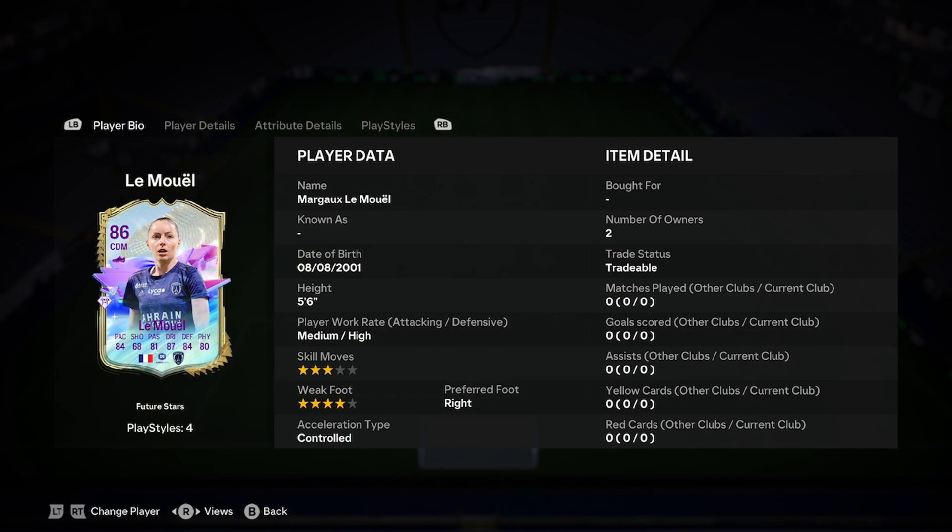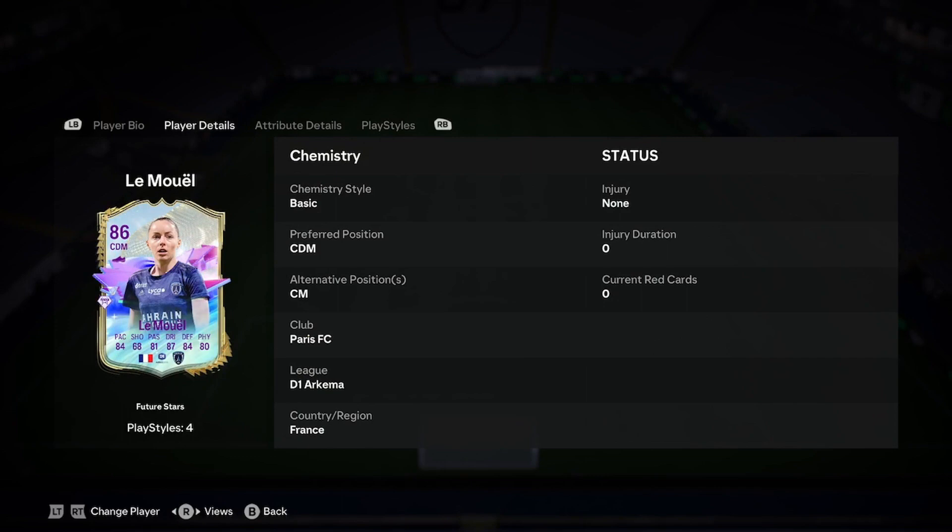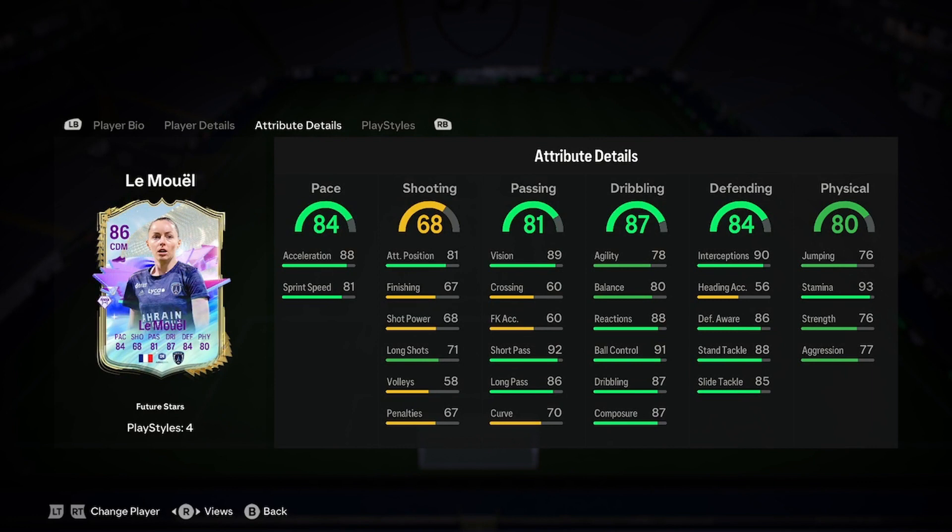So she is 5'6 already — I don't like that. 3'4 for controlled, that's a bit better. I don't mind that first page, a little bit small. Plays in the D1 arc, and she's French, could be quite easy to link then.